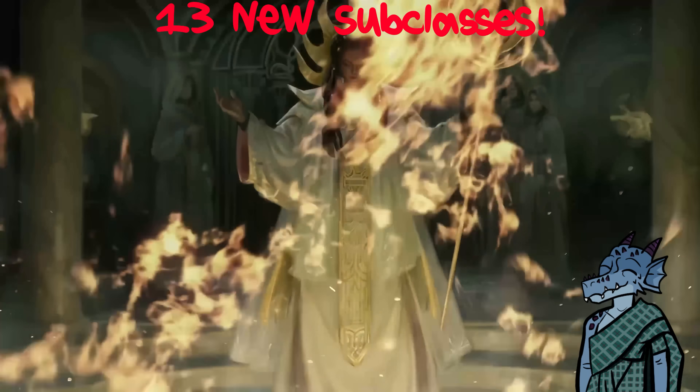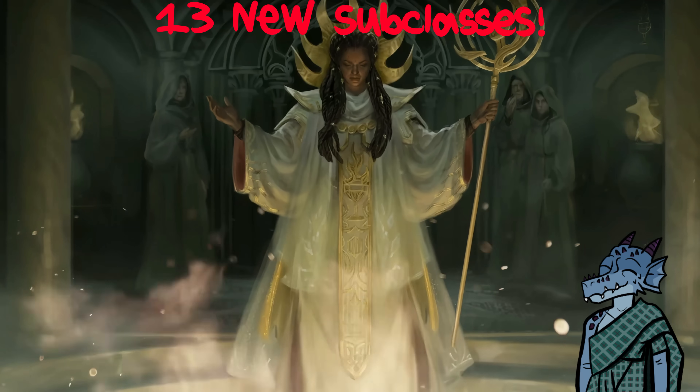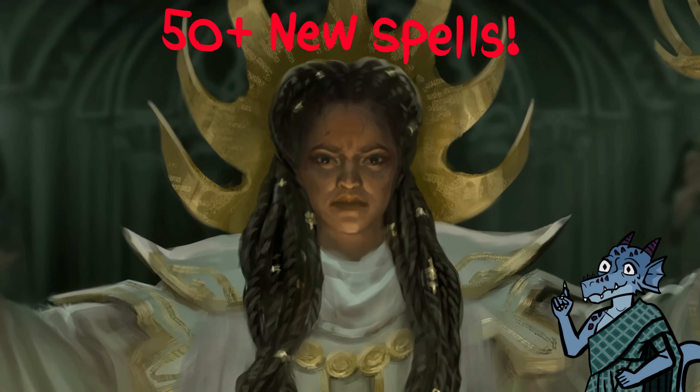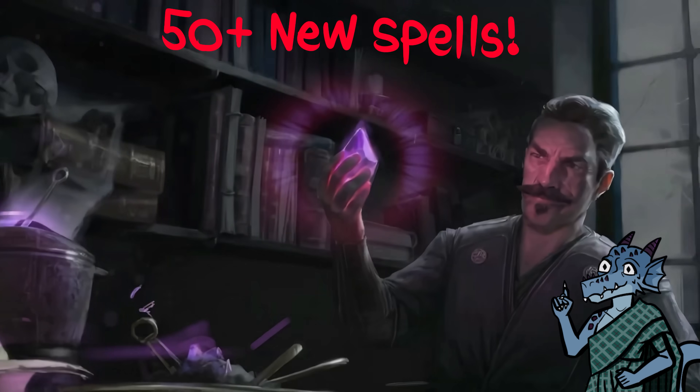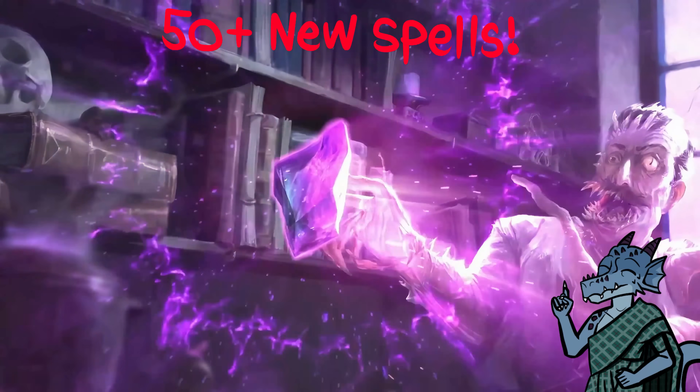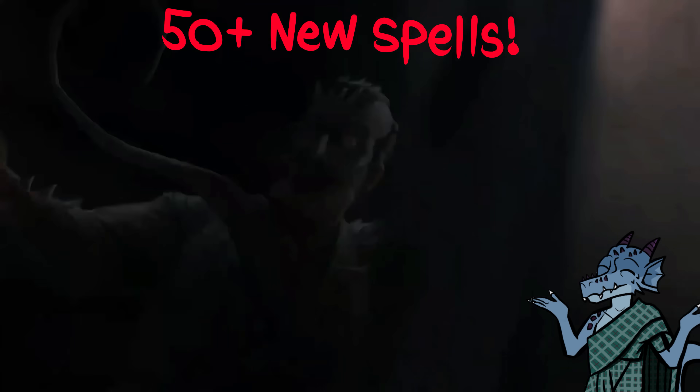There's also one new subclass for all core classes — that's 12 subclasses in total! Plus 50 new spells themed around acid, poison, and necrotic damage. You can conjure acid rain! There's even a spell that makes corpses explode.